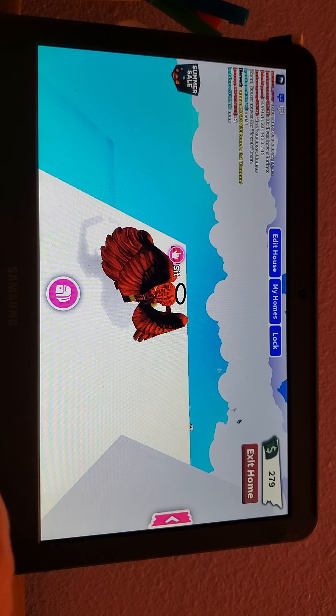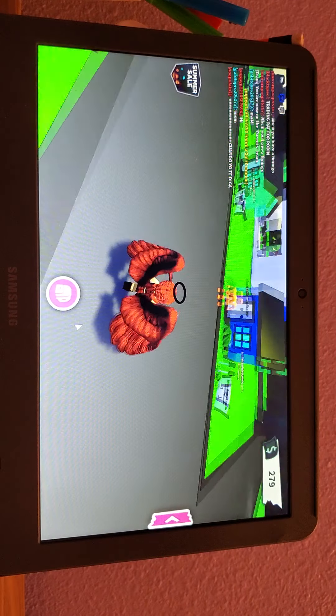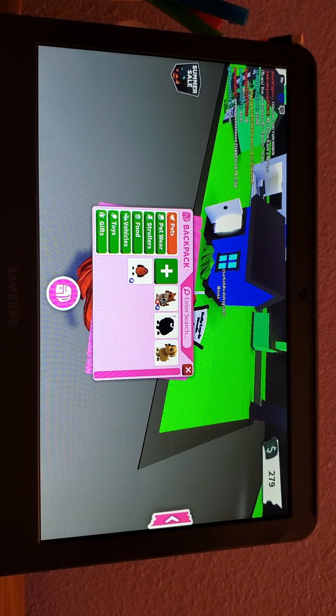Let me exit my house and I'll show you all my pets. In my bathroom right now I have a jacuzzi since you don't even use the toilet or anything. In my kitchen I have some donuts and stuff.